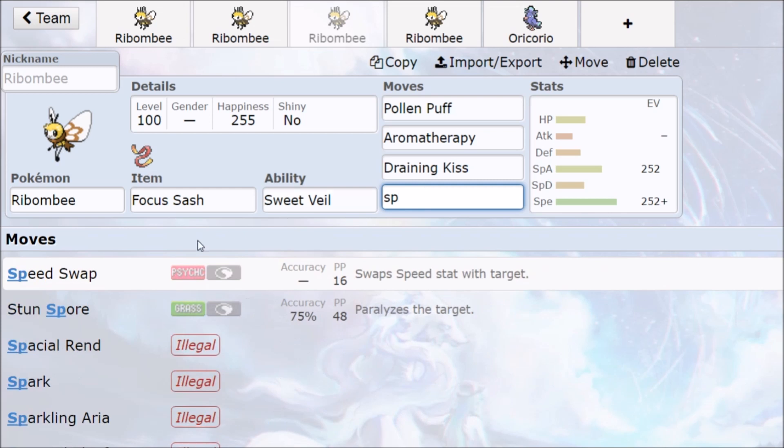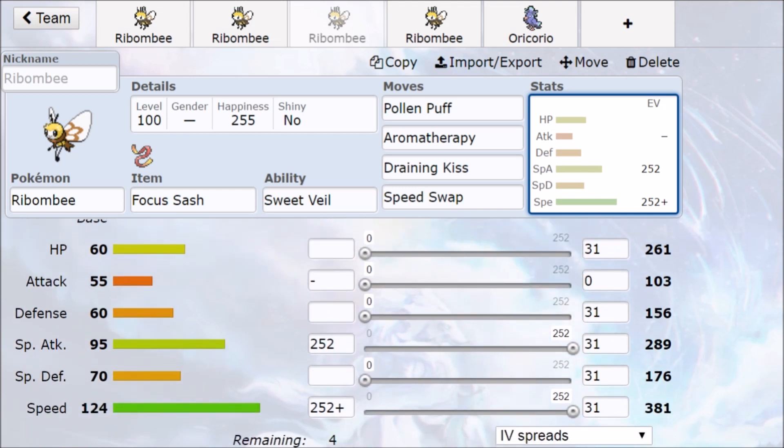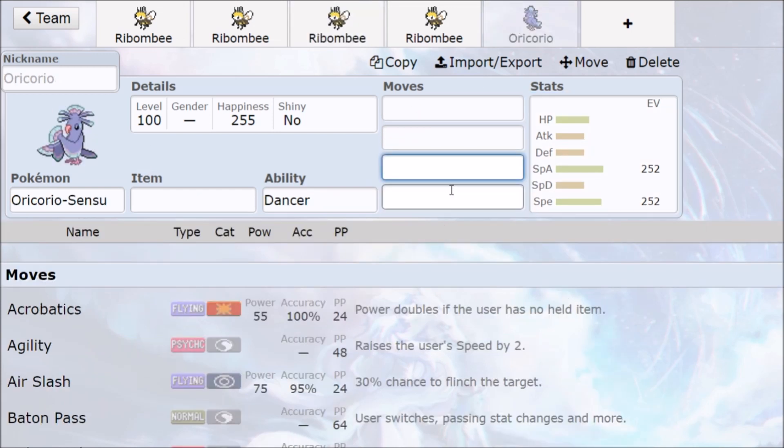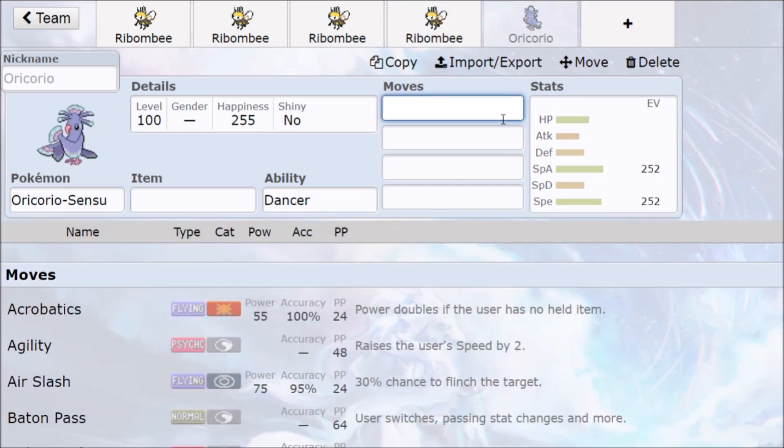In doubles, we also get Speed Swap — with 124 speed, you Speed Swap into an allied Pokemon and now they have 124 speed. That could be very devastating, which is why you might want to run Timid in doubles to maximize the outspeeding and healing. You don't have to rely on Quiver Dance as much. Also, Araquanid has the Dancer ability — Ribombee has a very fast Quiver Dance, so you'll be giving Special Attack and Speed to Araquanid, which works with Revelation Dance.